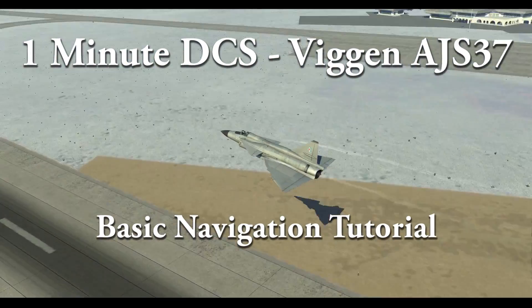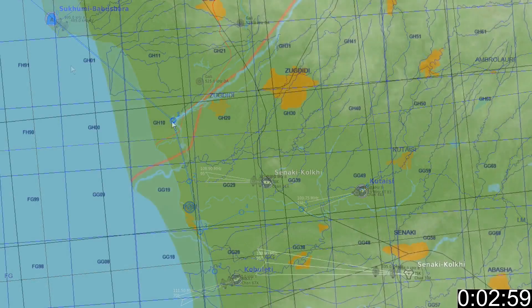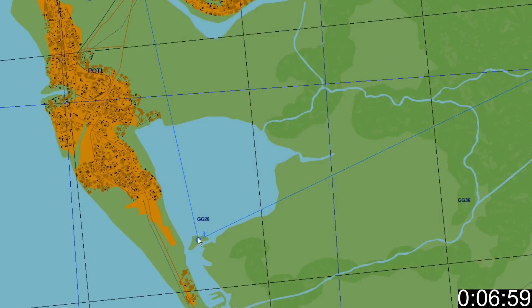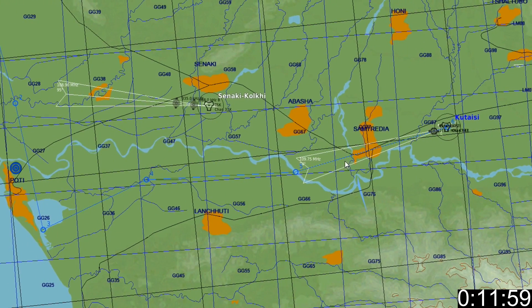This time I'm covering basic navigation and the VIGEN. In this example, we take off at Tsukimi, do a visual fix at Waypoint 1, overfly Waypoint 2, do a radar fix at Waypoint 3, overfly Waypoints 4 and 5, and land at Kutayasi.